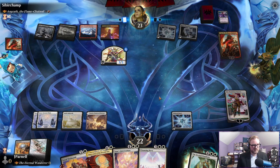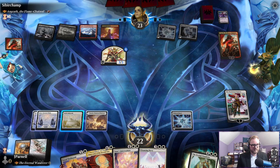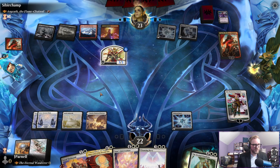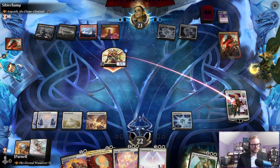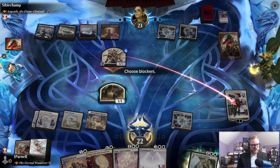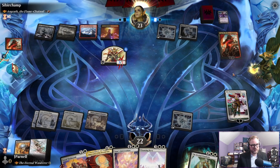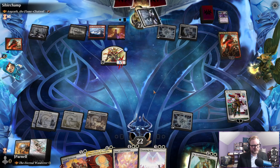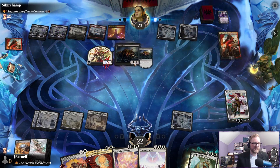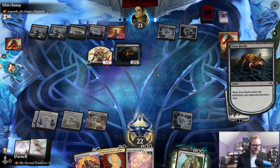That's interesting. They try to take care of the Wandering Emperor. Maybe they have a removal spell for my human — they do not. We're going to keep our Wandering Emperor. We could trade planeswalkers but theirs is their commander — they can just get it back. Ours is not. Discard a card — Cleansing Nova will be it.